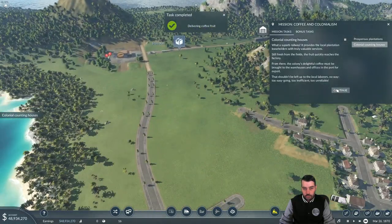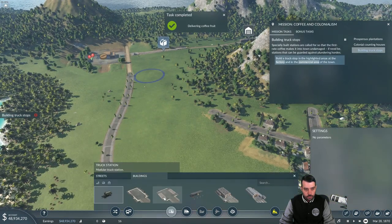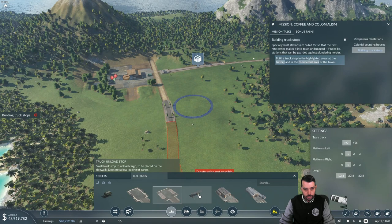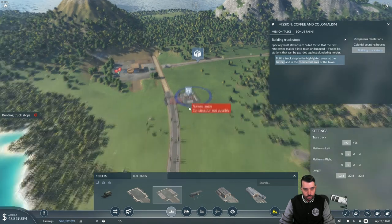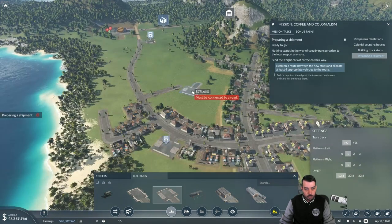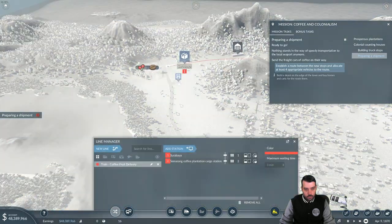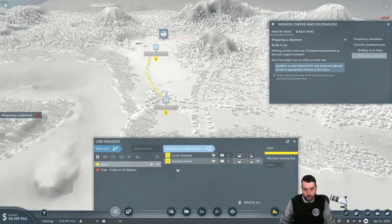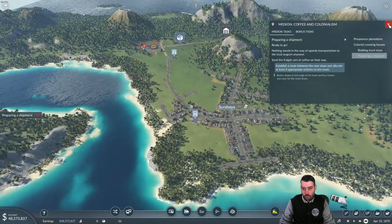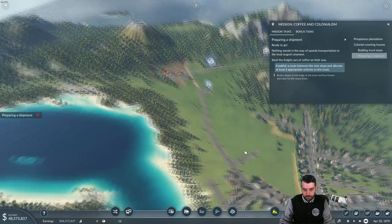What a superb run. Okay, so now it wants us to build truck stops in the highlighted areas. The first great coffee makes it into town undamaged. It says 'truck stops' which is confusing because it actually wants truck stations. You might get confused by this — on this one you literally just have to replace where it's telling you it wants them to go. You'll replace two or three buildings right there. Nothing stands in the way of speedy transportation to the local seaport anymore. Send the freight cars of coffee on their way. We're gonna make this a coffee line — let's go ahead and name it 'Serebea coffee delivery.' You can name the route whatever you want; it's not really that big of a deal.